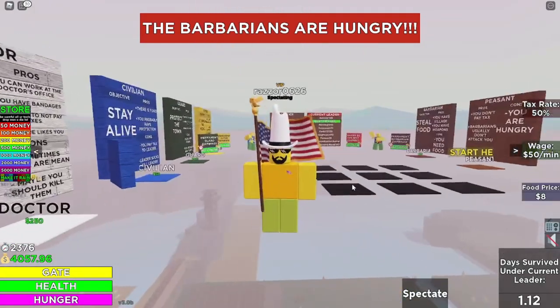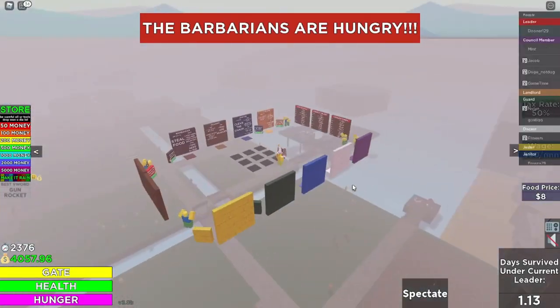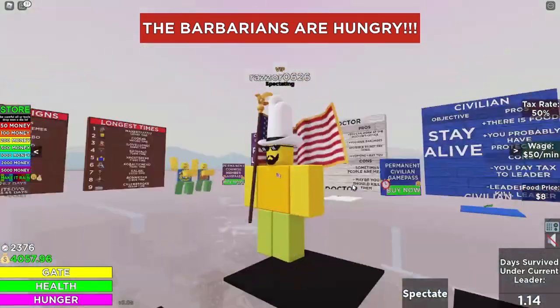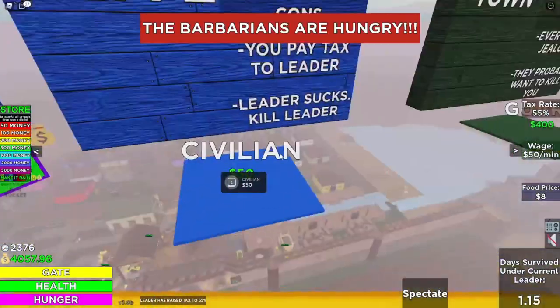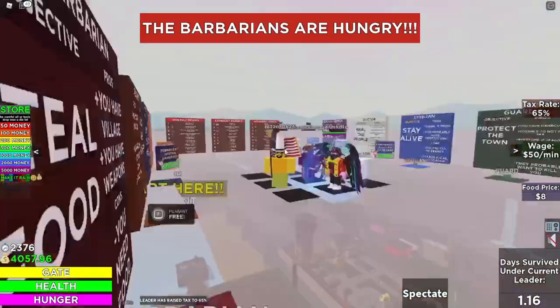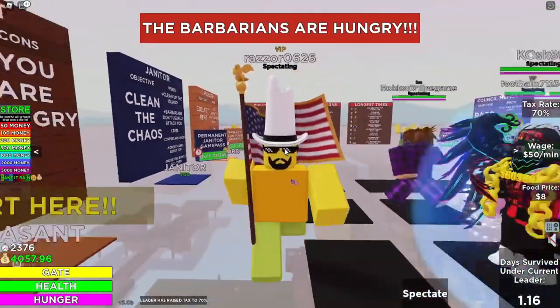In this lobby you are considered a spectator, and in this area you can pick all those teams, but in reality they cost money. Civilian is 50 bucks while Council Member is 2,000 bucks, and yes the costs vary depending on how overpowered the team actually is.